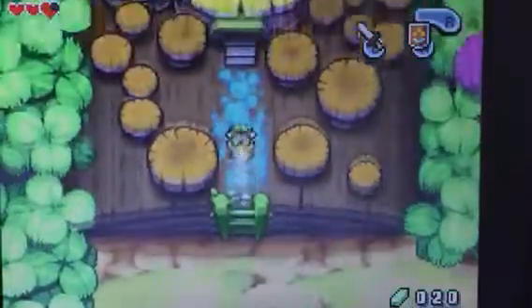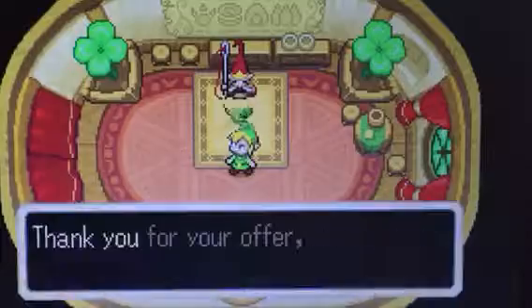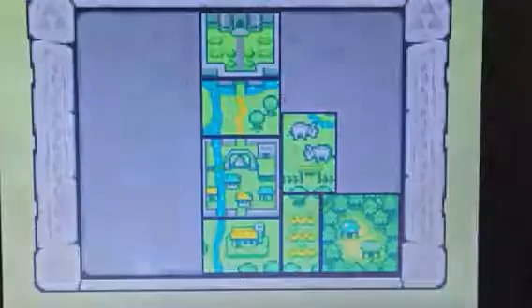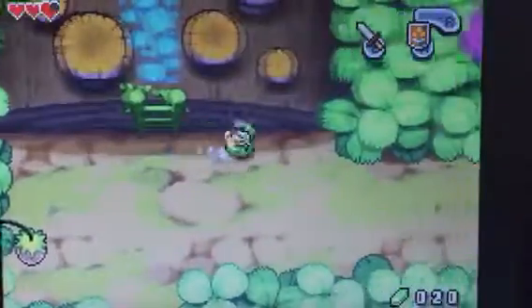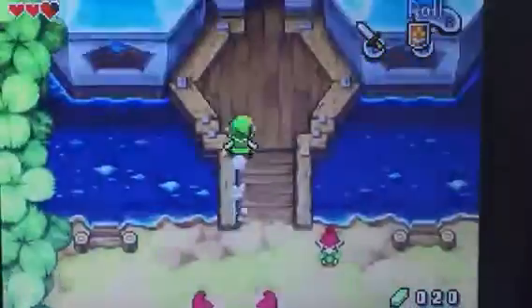This game stands out from other Zelda games because it doesn't contain Ganon or the Triforce — it has its own story. Four Swords Adventures does contain Ganon, but the story doesn't revolve around the Triforce, the Master Sword, or other elements from the Triforce saga.